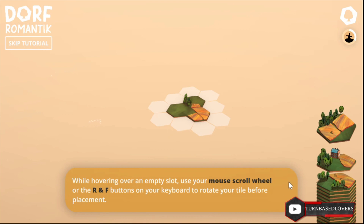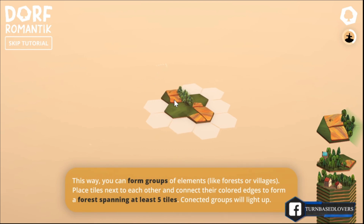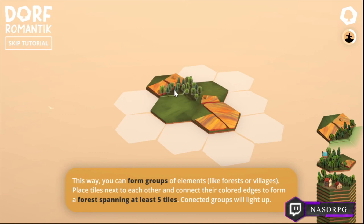While hovering over an empty slot, use the Q button to rotate your tile. This way you can form groups of elements like forests or villages. Place tiles next to each other and connect their colored edges to form a forest spanning at least five tiles. A connecting group will light up. You can see that the highlighted elements will light up.